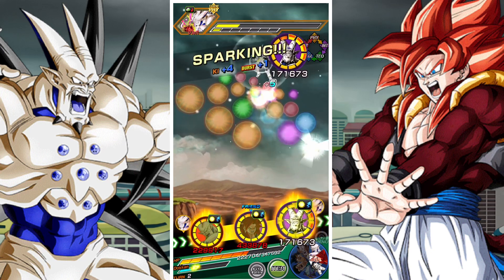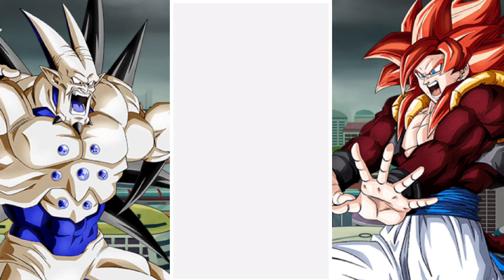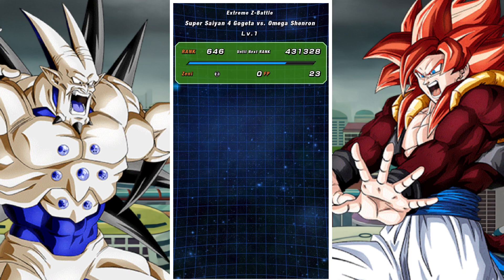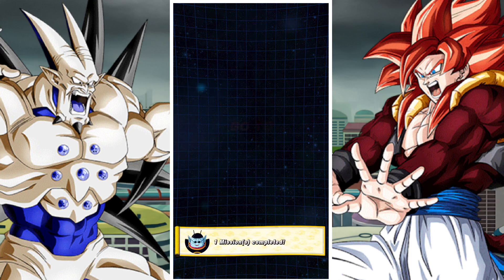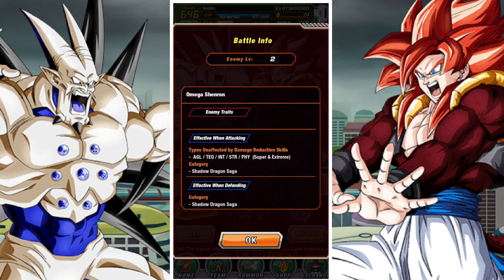So you have AGL SS4 Vegeta, Tech SS4 Gogeta, and Tech Full Power SS4 Goku. You've also got the three free-to-play units currently in use: Vegeta GT, the Hope Goku, and the Spirit Bomb Goku. Spirit Bomb Goku you get from the Omega Shenron Extreme-Z area, which means you can grab him if you need to — that Extreme-Z Battle is currently open.